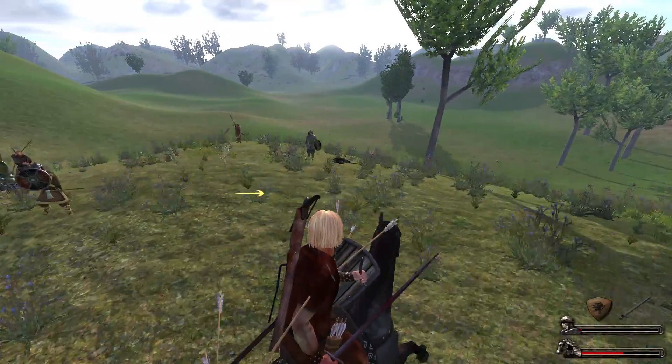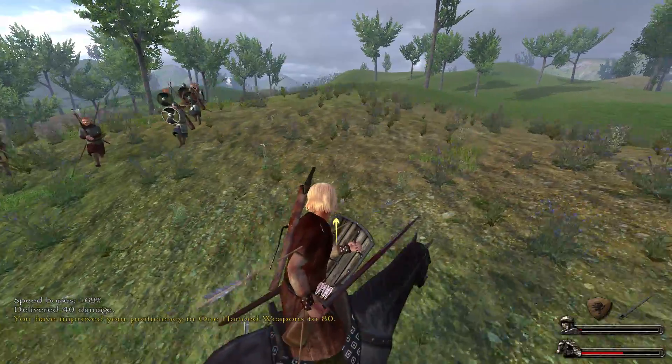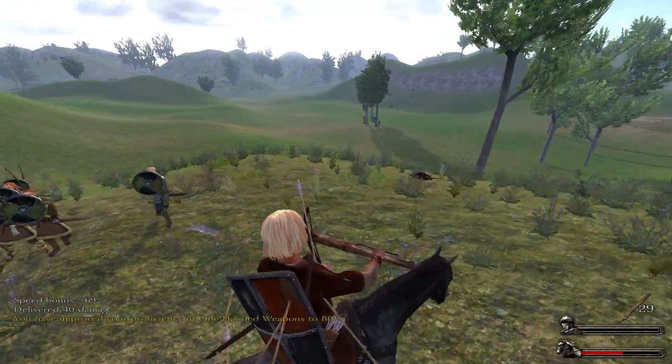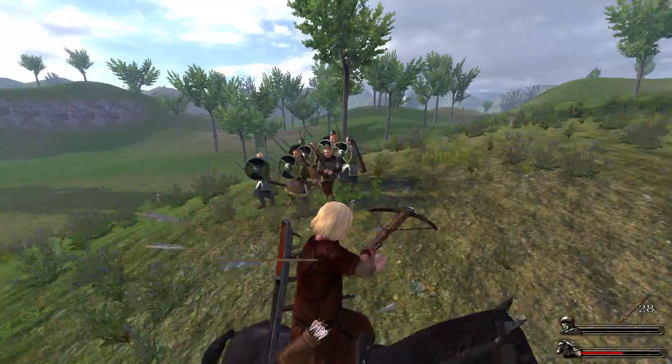There's one guy down. Anyone with a bow and arrow is a real problem. So let's flip over to crossbows. We want to aim for their feet — get them nice and close and aim low.